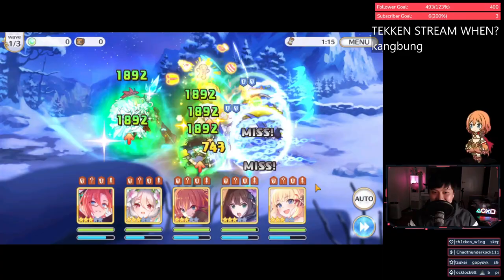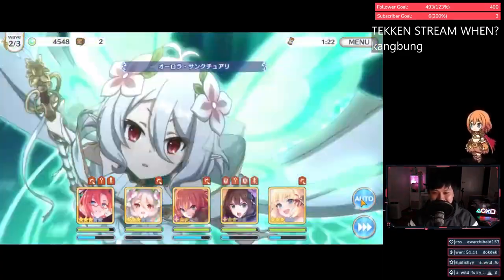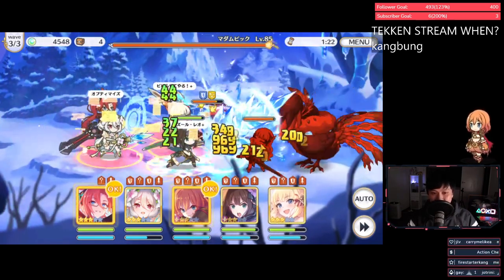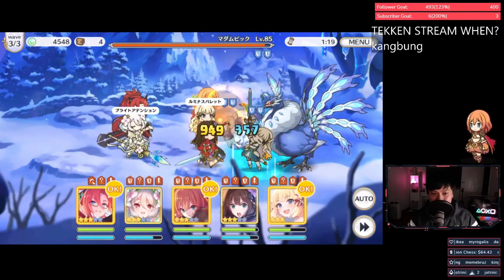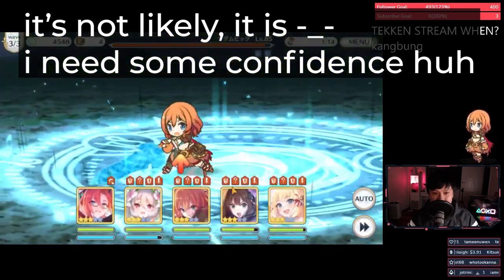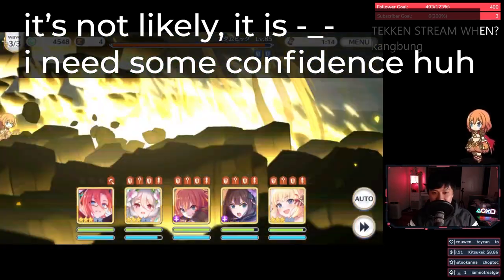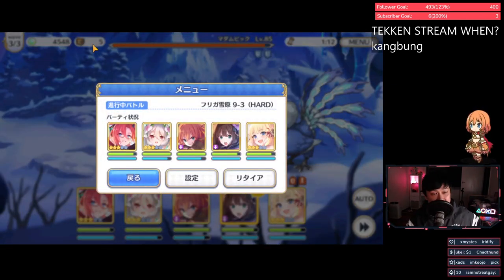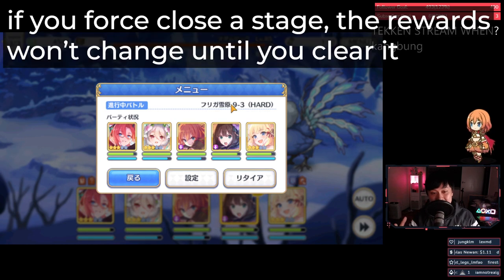So let me just run this Saren stage manually. I have four items right now. Saren is here. What I need to see is when I kill Saren, do I get a fifth item? And if so, that is likely the Saren shard. So let's see what happens here. Okay, that's four... and then that's five. You see it went from four to five from when the Saren died. So what happens now is that if I actually exit the stage — force quit or whatever — and if I redid this stage, I'll get the exact same drops, including that Saren shard.